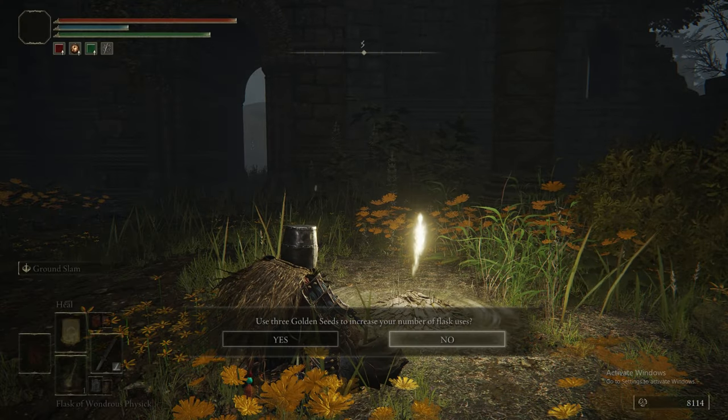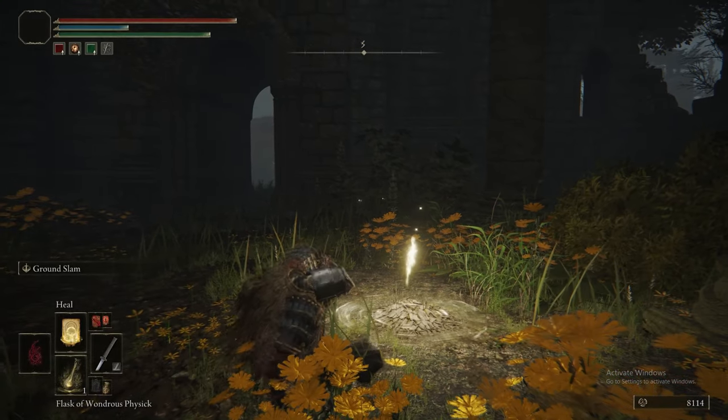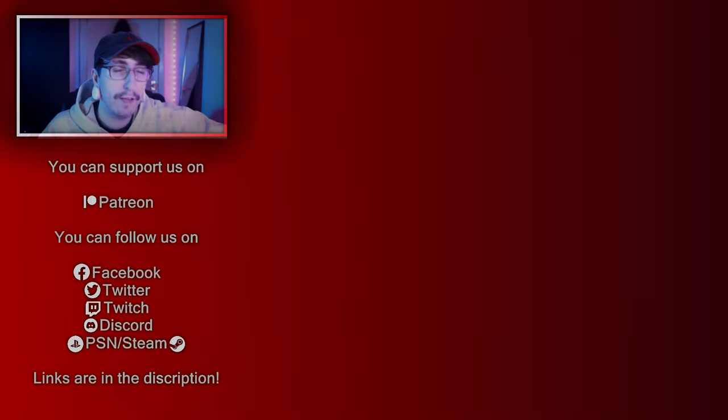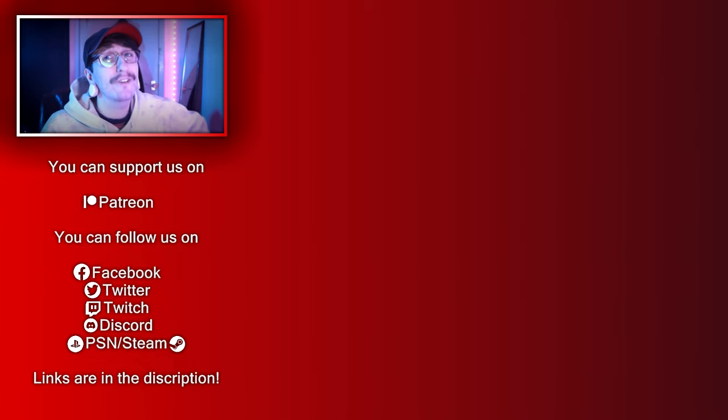We'll deal with that in the next episode, which covers the top right of Liurnia — North Liurnia. We're upgrading our flask because we've got the stuff. That is it for Part 10 of the Ultimate Guide to Elden Ring — Liurnia West is done. Join us in Part 11 where we'll be doing Northern Liurnia. Other than liking and subscribing, you can follow us on Twitter and Twitch — we'll be streaming once the DLC is out. You can also support us on Patreon. The best thing you can do is just comment anything.